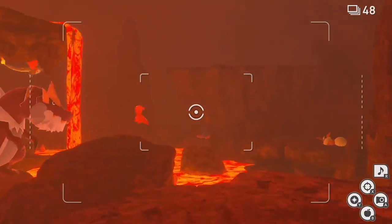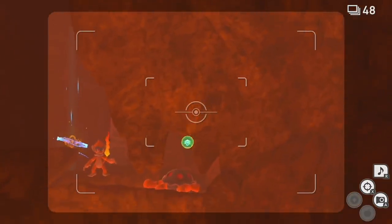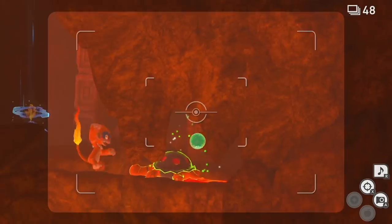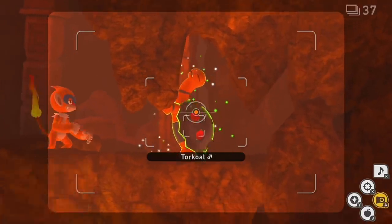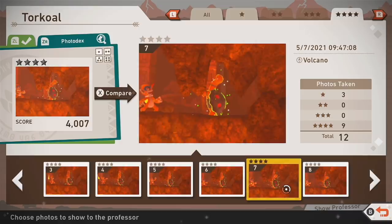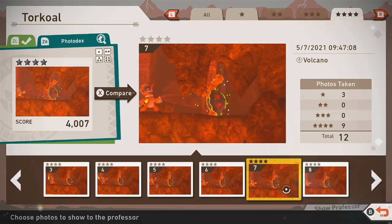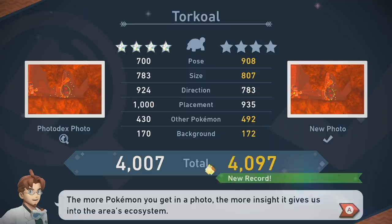Note that a cool Tyrantrum pose earlier is a two star photo. Making our way into the lava room again, there's a Torcoal in the back. A Monferno will approach it — I recommend keeping Torcoal orbed as soon as you're able. Monferno will wake Torcoal up; Torcoal is not going to like that. It will hop on its back legs and scare the Monferno away. Torcoal on its back legs scaring off Monferno is the four star photo and mission completion.